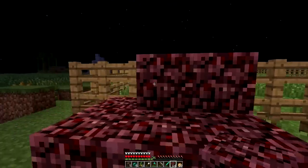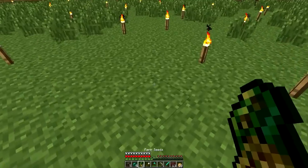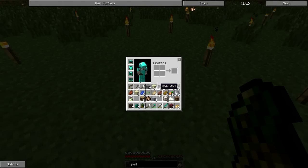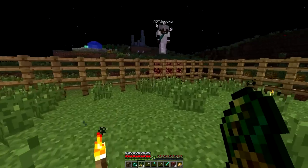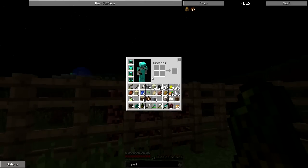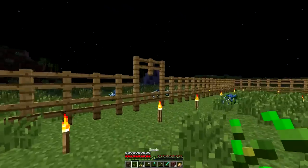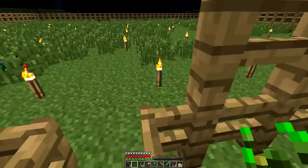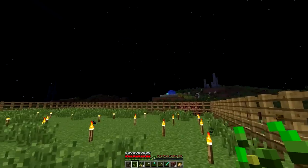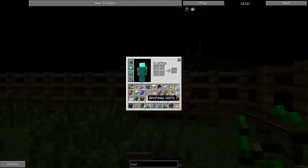I'm making an extra staircase out of netherrack because I'm fancy like that. Now I need a hoe. All right. Can you get me a hoe please? You got it. I'm going to make it iron. Good. For once, we didn't get hoes from those reward chests in the battle towers. Yeah, that's true. All I really needed was a million iron hoes, and unfortunately it didn't deliver.